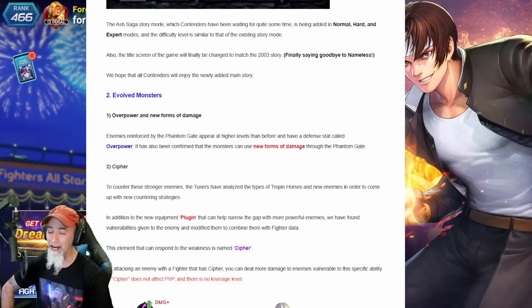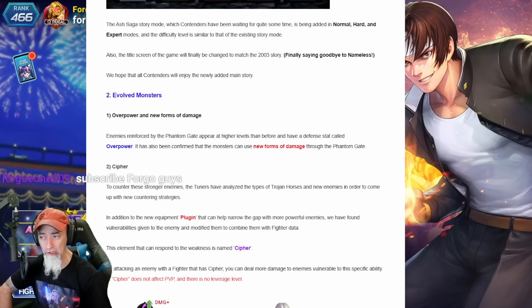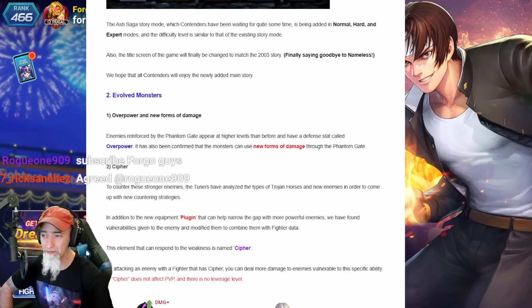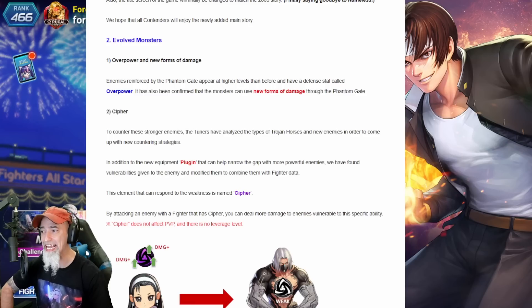We have what's called evolved monsters. They mentioned overpower and new forms of damage. Enemies reinforced by the phantom gate appear at higher levels than before and have a defensive stat called overpower. It's also been confirmed that monsters can use new forms of damage through the phantom gate. The tuners have analyzed the type of trojan horses and new enemies to come up with new countering strategies.